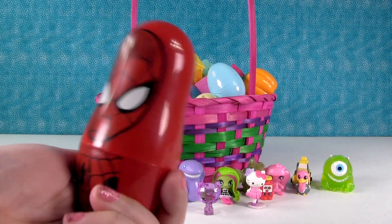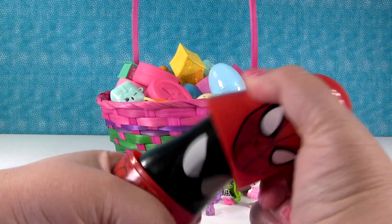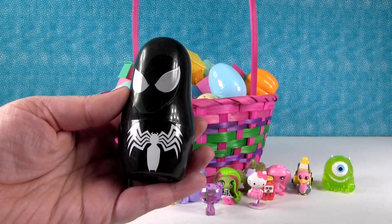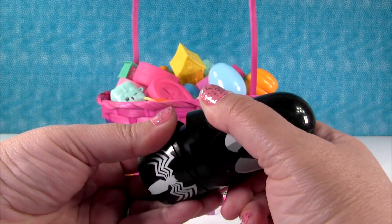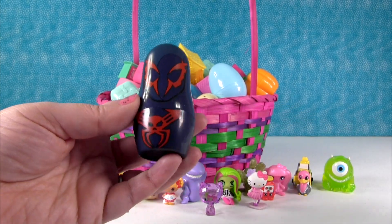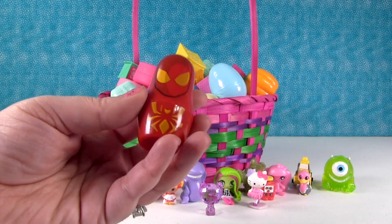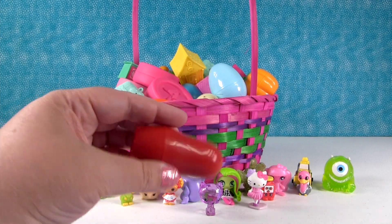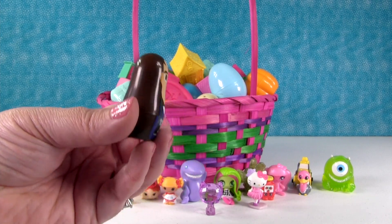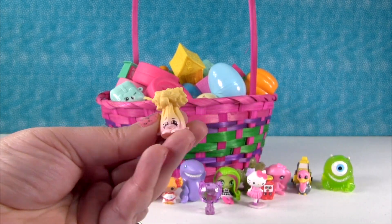I'm gonna open this — it is a Spider-Man nesting doll toy. I just thought it was Spider-Man with toys in it. Here is Black Spider-Man. That's Spider-Man 2099. And that's Superior Spider-Man, or Iron Spider. Oh my goodness, there is more — that's Peter Parker. I thought this was the smallest one. And we have the real superhero!